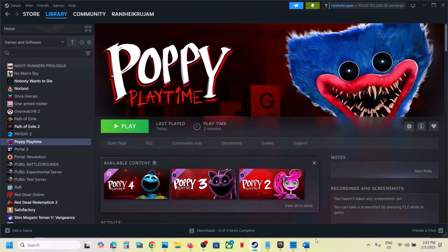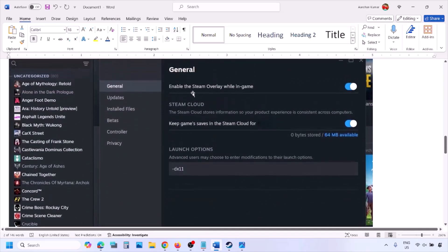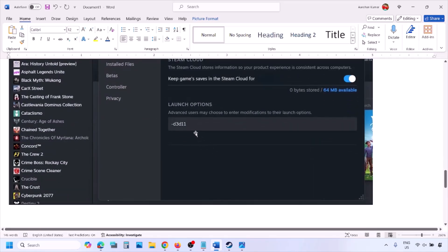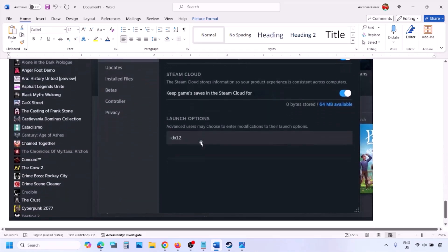Go to Steam library, right-click on your game and select Properties. In the launch option, type in -DX11 and launch the game to check. If that does not work, type in -d3d11 and check. Still not working, type in -DX12 and launch the game to check.